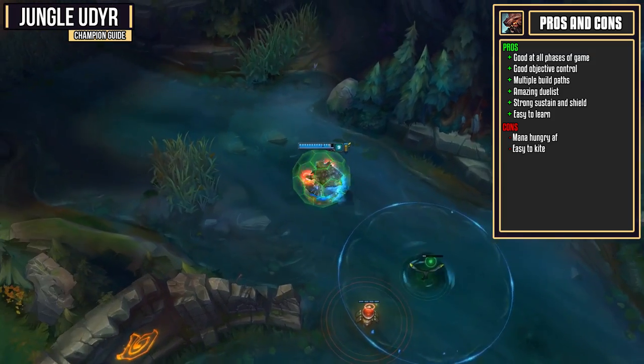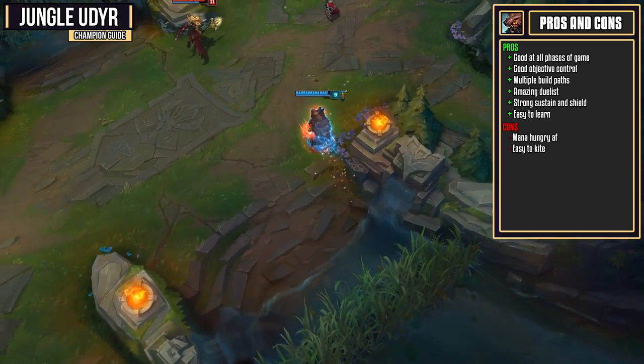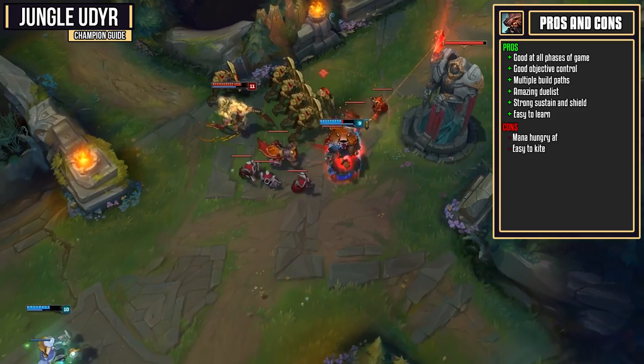Now, Udyr, however, is pretty mana-hungry. If you're switching through your stances over and over again, you're going to find yourself going OOM rather quickly, so don't do it too often, but make sure you do it enough, because it does affect your passive.